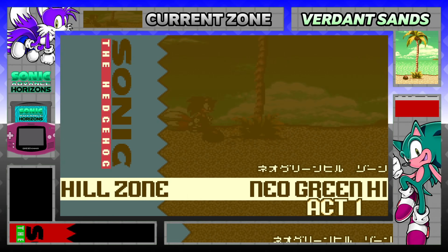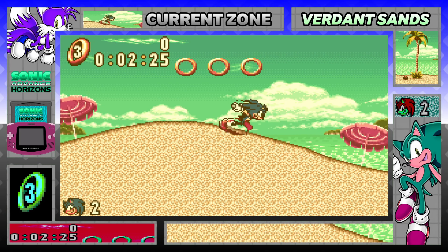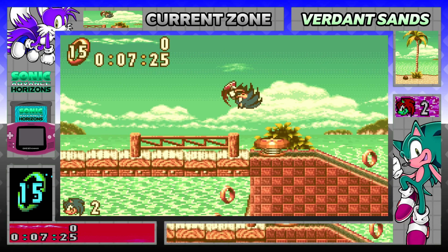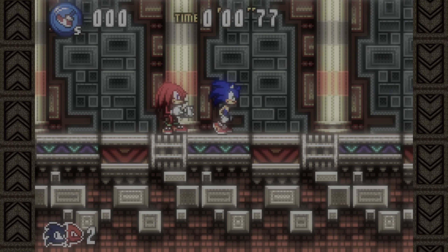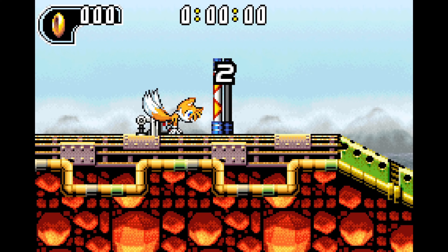It got its start as Sonic Advance Horizons, a one-off multimedia design project that focused on modifying the palette and sound of the Game Boy Advance Sonic games. However, the process of modification and production was very unrefined, and only Neo Green Hill Zone from Sonic Advance along with Chaos Angel from Sonic Advance 3 were used as test levels.